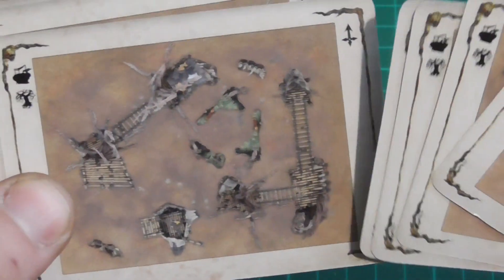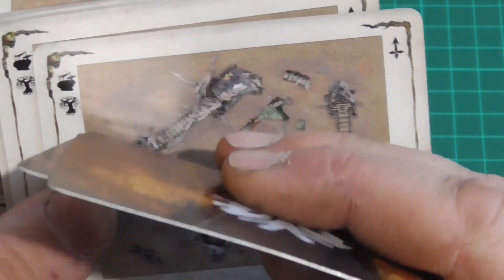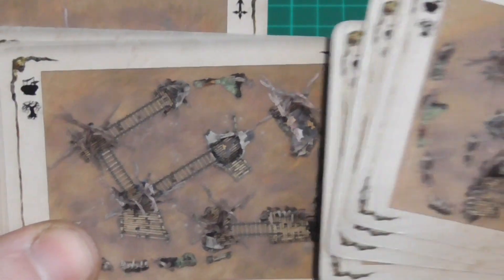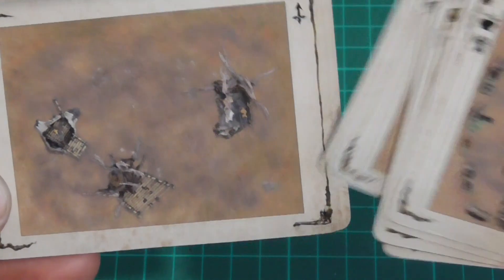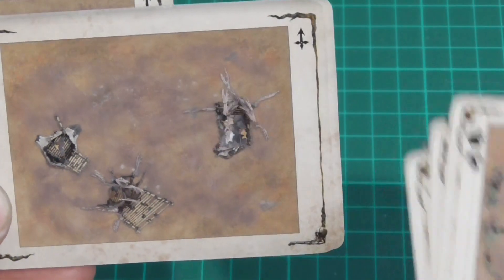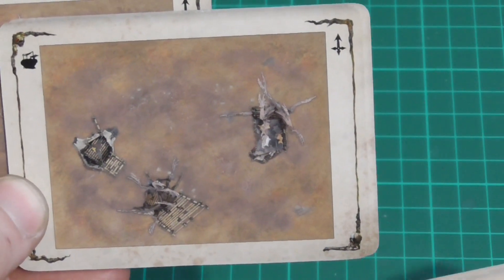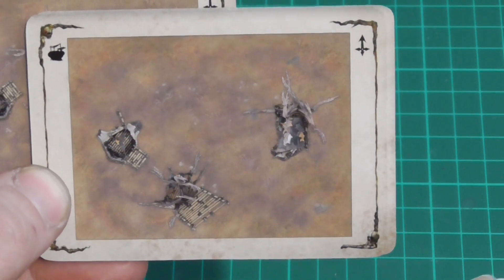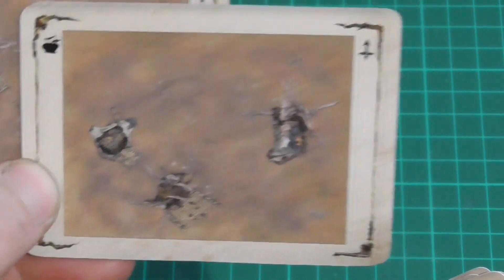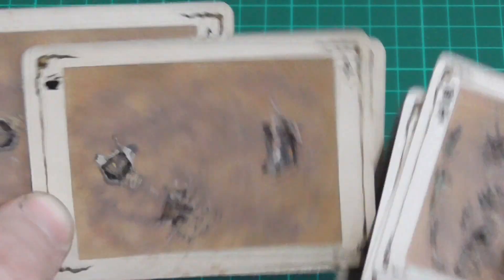It's the same with all the other boxes — the wall ones would have wall sections laid out. It gives you a rough idea of placement. You and your opponent should agree roughly where the terrain goes. That's pretty brutal with only three pieces of terrain and a massive open space — that could be an interesting game.